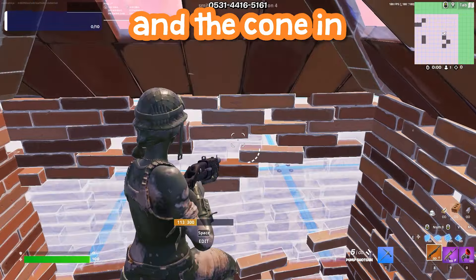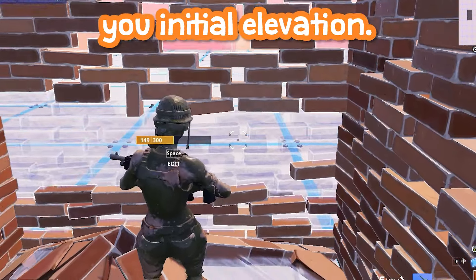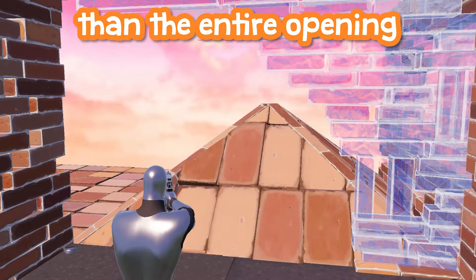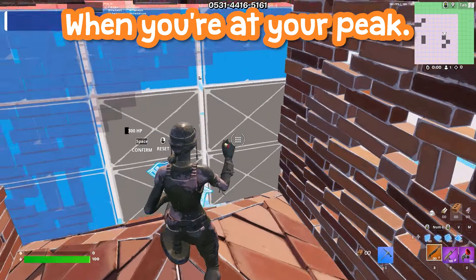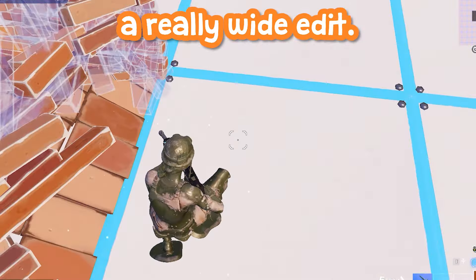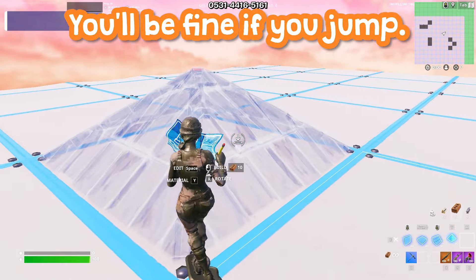But that's why you add the jump and the cone. The cone beneath you gives you initial elevation, and once you jump, you practically get higher than the entire opening in the wall at your peak. So you're actually fully protected, even though it is a really wide edit — you'll be fine if you jump.